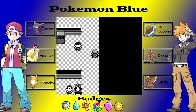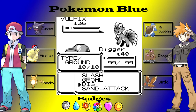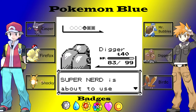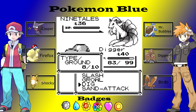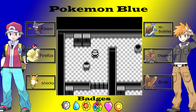So I believe Blaine's ace is level 47, I think. I hope Digger learns Earthquake soon so he doesn't have to take two turns to attack with a STAB move. But anyway, I'm just going to continue through this.